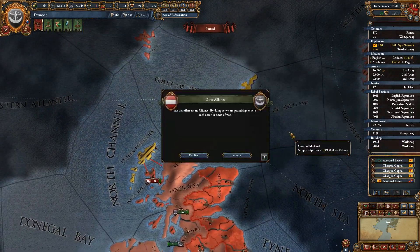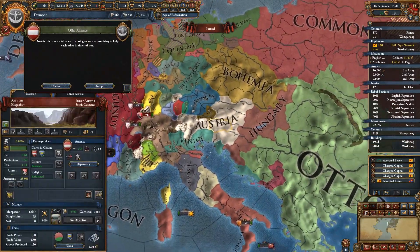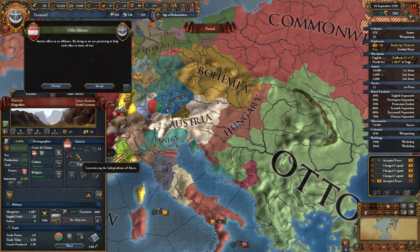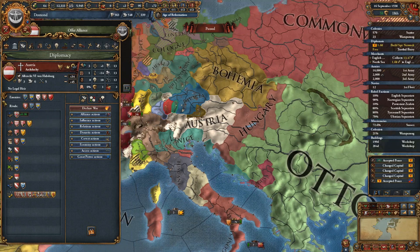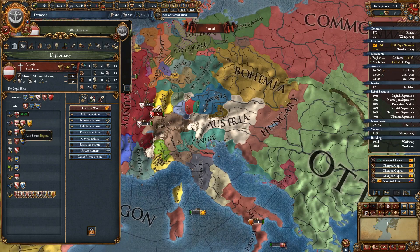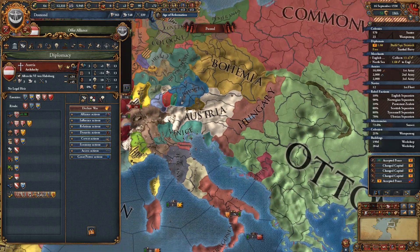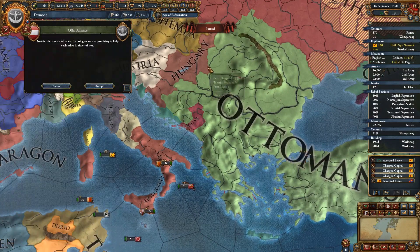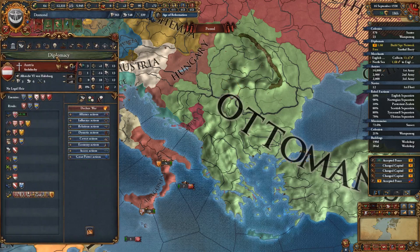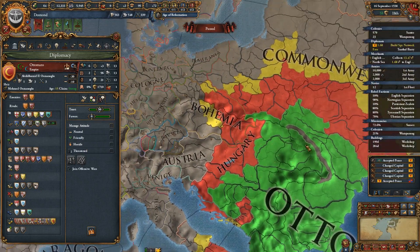Austria want an alliance - I'm guessing Austria are getting their backside packed in by the Ottomans. They're rivaled with Bohemia, France, and Venice, allied with Ragusa, Hungary, and Tuscany - so Tuscany have formed. I don't want to get dragged into a war with the Ottomans. The Ottomans have a strong desire for a lot, as they usually do. We'll decline that alliance.